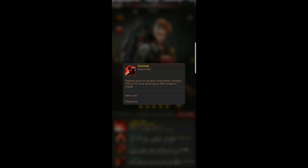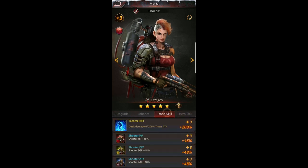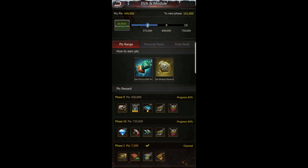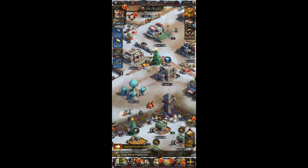Phoenix is absolutely great — good for shooters. Her overheat skill is probably one of the best in the game: at the start of battle it increases attack by 5% every round up to 80%, and it cannot be dispelled. The longer she survives, the harder she hits — once she attacks it almost wipes out the other team. Her frags are also a little difficult to get, usually through events like the even module event where ranking can yield up to 30 frags for Phoenix, Zephyr, or Lady M.